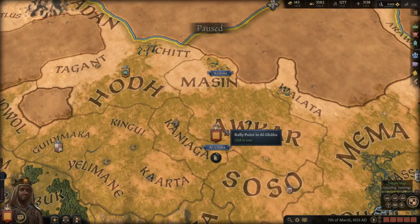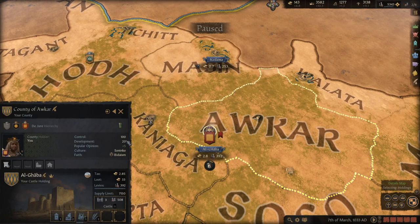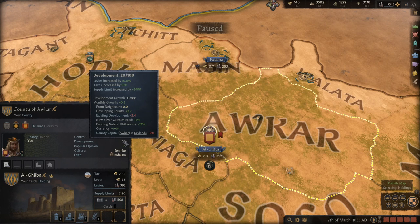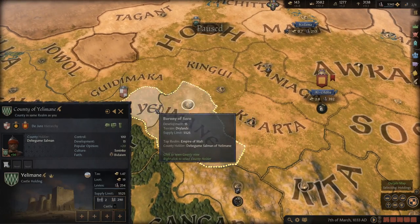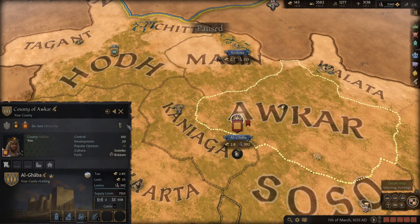Unless you need the money — especially if you're a tribal ruler where money isn't as big an issue — leave steward on increased development. When you're feudal, development gives you levies, taxes, and supply limit. Development bonus is half the development value, so if you can get to 100 that's a +50 bonus. Try to keep your control as high as possible so you don't lose any bonuses.